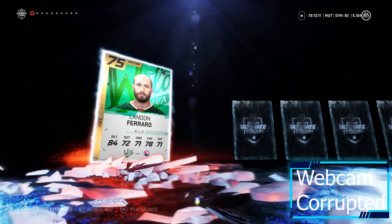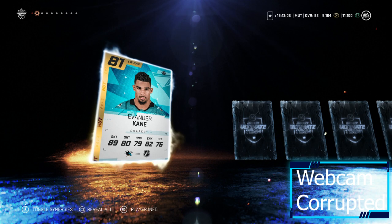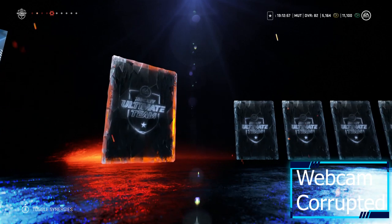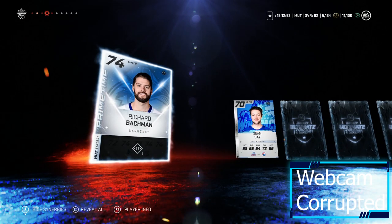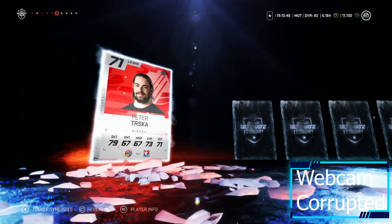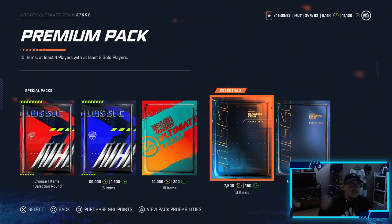Second pack here — if we could top a William Carlson that'd be sick. We had a Landon Ferraro in the last pack, can't complain. Then Evander Kane — another great pull! These packs are giving it to us. He will definitely be headed to the team, one of the better players for sure. Evander Kane, welcome to the Monopoly Hut team. We also pulled a primetime card — I doubt we use him as starter since we have a better goaltender, but he could be backup. Still pretty cool.